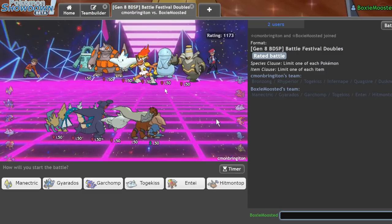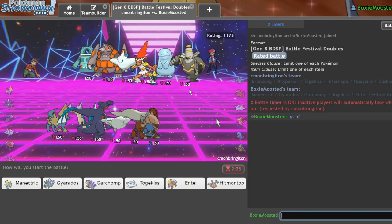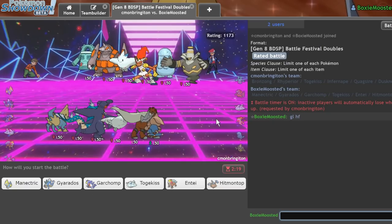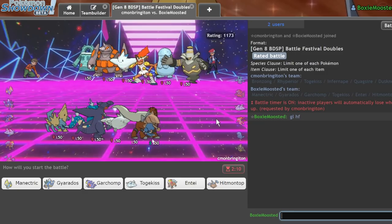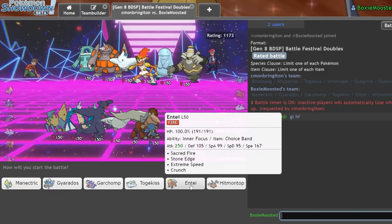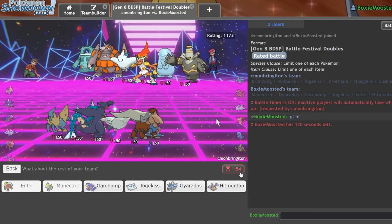We're 3-0 now. Next opponent — wait, is that a freaking Quagsire? They have two Trick Room setters, and I think I might be able to one-shot both if I play this right. I'll go Hitmontop and Gyarados — Gyarados is absolutely nasty in this game. They end up going Dusknoir. I can't one-shot that — actually I might be able to. I go for it. They actually have no reason to Protect, so they should be Earthquaking. I'll Volt Switch.